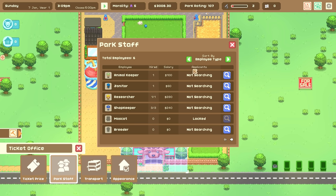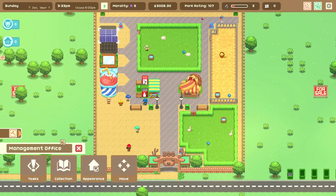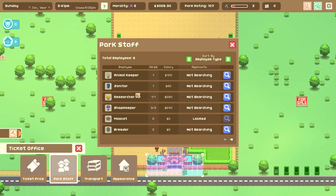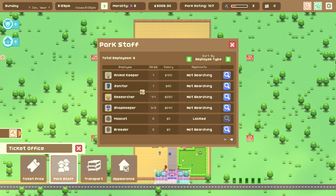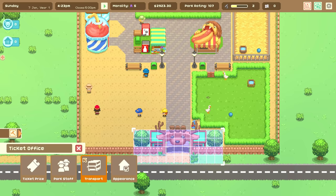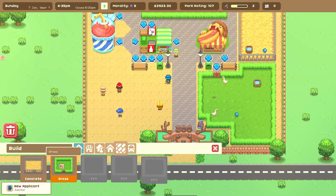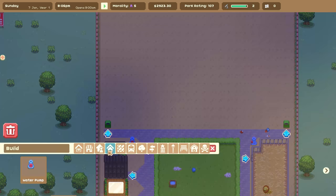Another janitor is going to be needed since my current one doesn't cover that area. Let's go to park staff — we could get another animal keeper, but we can get a breeder too. Let me search for a janitor. I've completely forgotten how to do this — oh, it's here. Janitor, recruit, turn that back on, apply the changes — we'll get some applicants shortly. Ticket prices: we actually do have people not wanting to buy tickets, which is annoying. And we absolutely should get restrooms. Oh, it's my end of week summary — how did we do? We made money, we spent money, we made a little bit of profit.